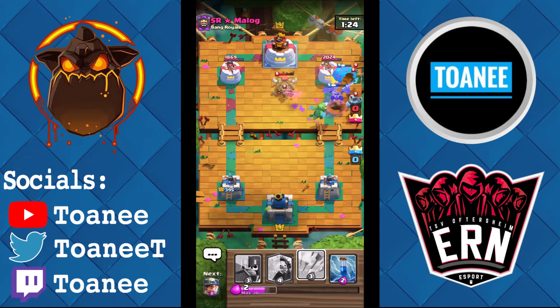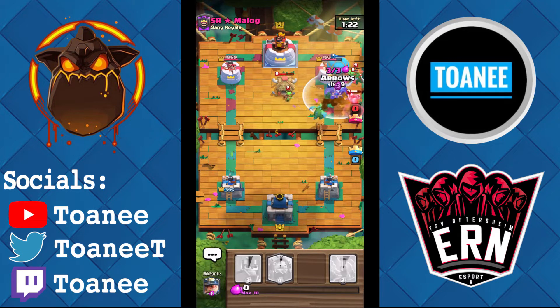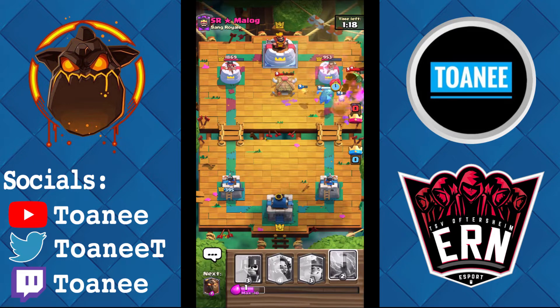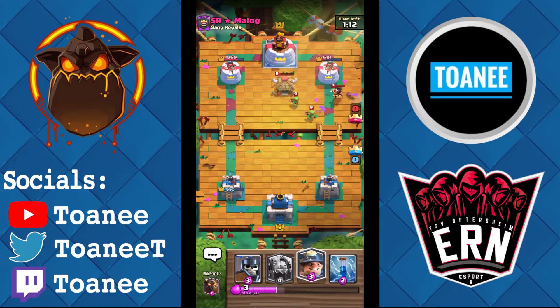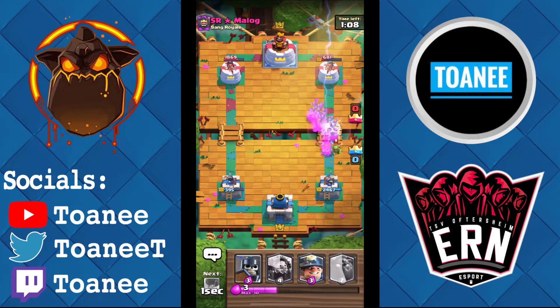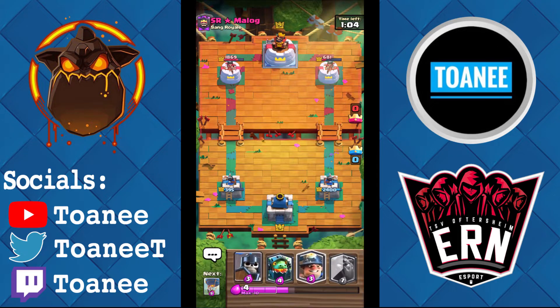Wow, he's got a lot of air counters in this deck. We get our Loon drop — go for the arrows as well, just to help clean up on offense. There you go — almost took that tower. We can zap — actually, we do have to zap. I missed one Spear Goblin, that's fine. Once I take this tower, this should be a really easy matchup, so I just gotta play aggressive and take that tower.